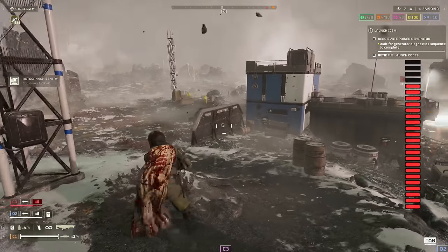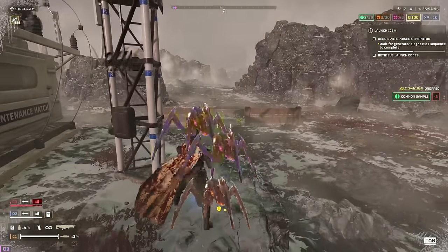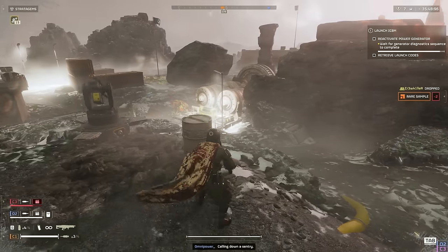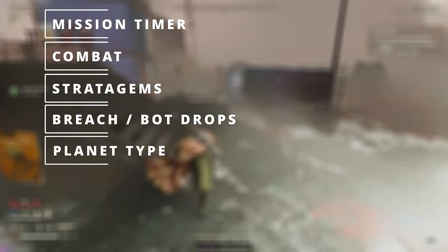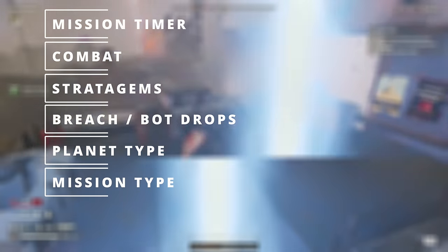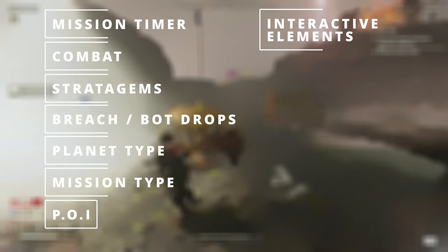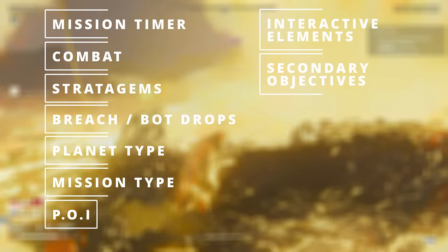This means that the more map heat you generate, the more patrols will spawn and move towards your location. So that leaves us with the question: how does the map heat build up? Let's start with things that do NOT affect the map heat. Time spent in mission — yes, that's right, this came as a surprise for me as well. Engaging in combat. Stratagem usage. Breaches or bot drops. The planet you pick. Mission type. Being in proximity of points of interest. Using terminals or interacting with objective elements. Completion of secondary objectives.